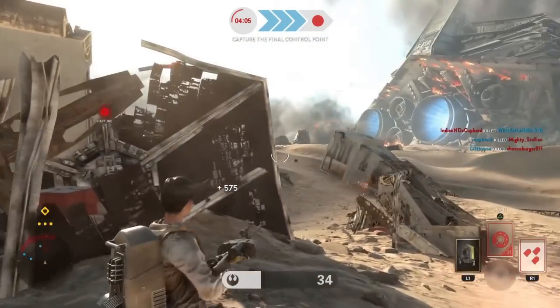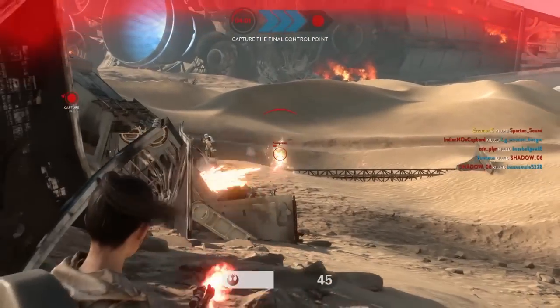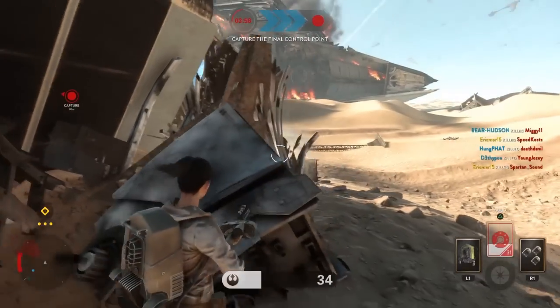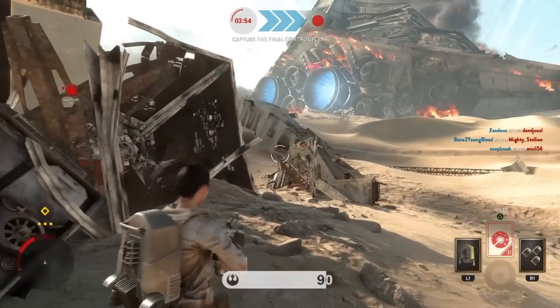Bodyguard is also great, and will reduce explosive damage by 30% at the first tier, then 50% on the second tier, and then reduce blaster damage by 30% on the third tier, which makes a whole world of difference.